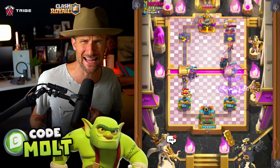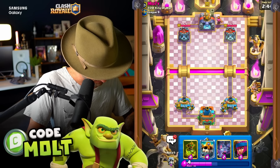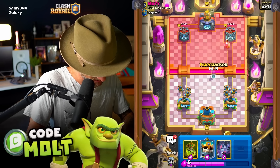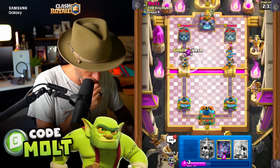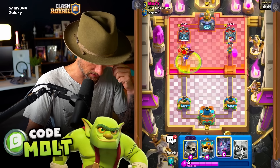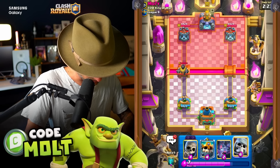Get that double PEKKA - what the heck was that deck! I love starting off with Royal Recruits because then you... Firecracker is really such a bummer to me. Once it targets, we throw ours down - no, what?! Bro, what are you talking about? Do those bats die to that? Okay, they do. I'm freaking shook by that!